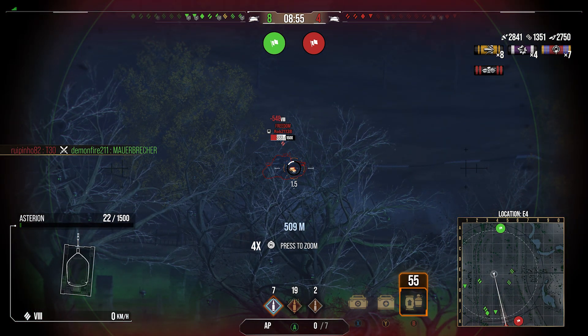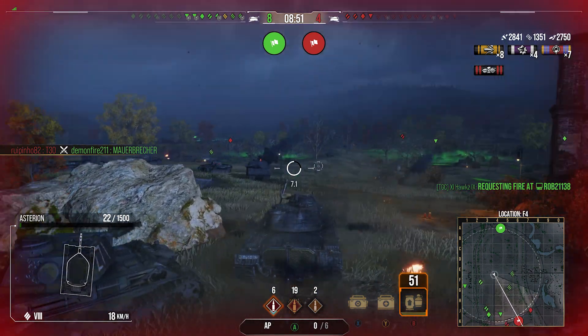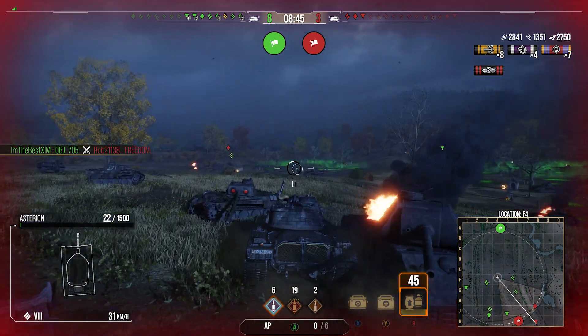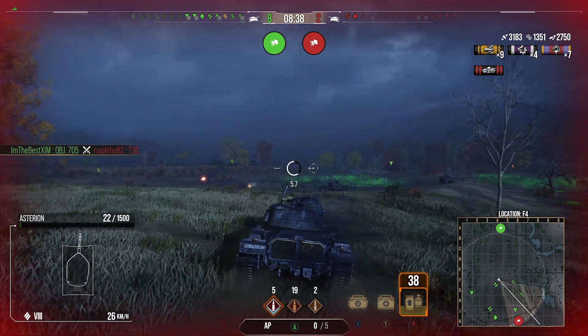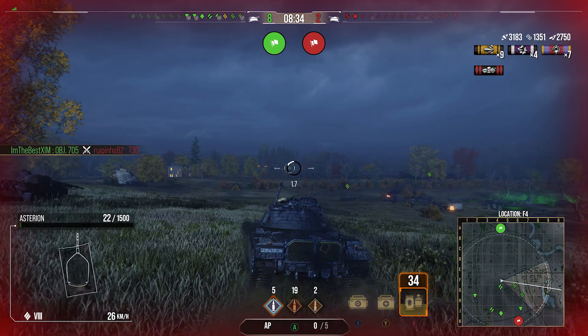We end up taking a hit which puts us down to 22 hit points — not a good time. The enemy tank at the back is spotted and we try to get a shot at him. We aim for the back end of his side to try and track and pen him, and we do put a shot in there. He's surprisingly not losing many hit points — we fire again but just as we fire the Freedom ends up moving away and we miss the shot. Then the T30 spots at the back and we slap a shot straight through his upper plate, putting us on to 3.1k damage with 1300 assistance.